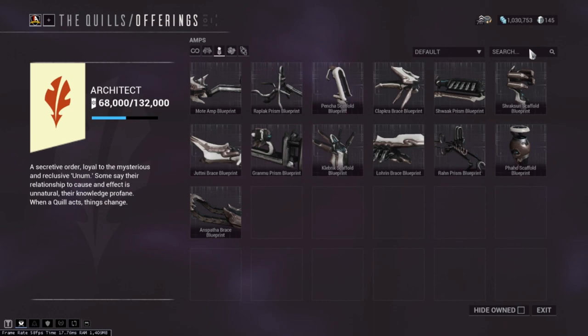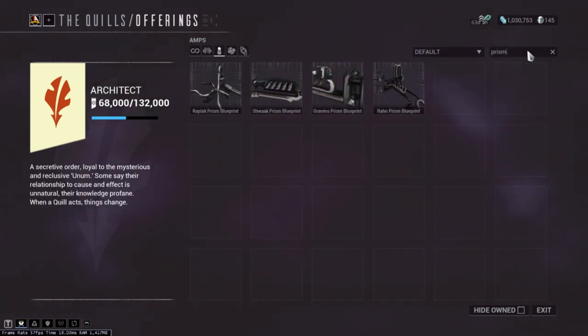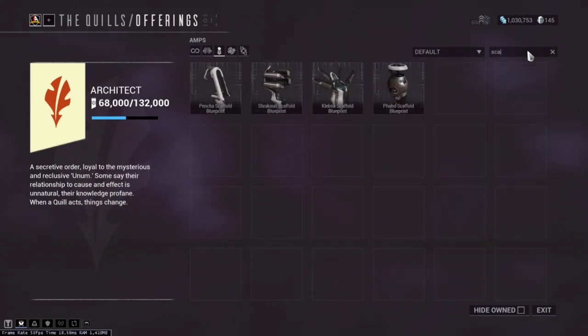So starting off, we have amps — our operator's weapon and the shield breakers for the Eidolons. As of recent, DE introduced one new prism, scaffold, and brace to the game. However, they have been re-looked into as they needed some balancing, so I will not be discussing these for this video, and instead I'll be focusing on what I already know works. There are four types of prisms, four types of scaffolds, and four types of braces.